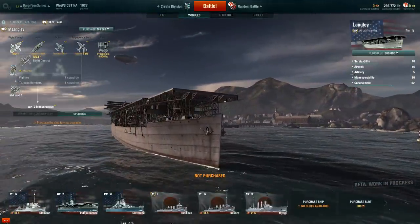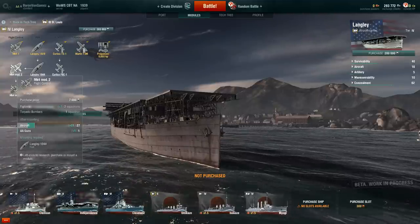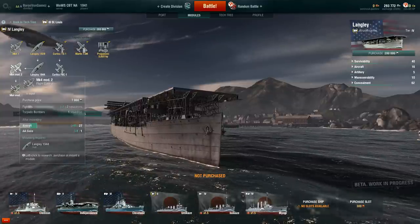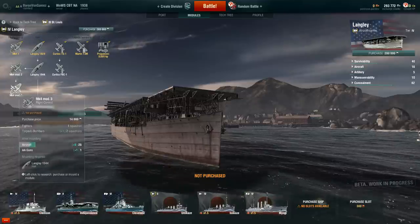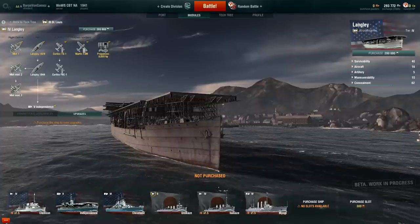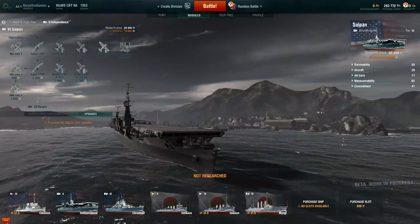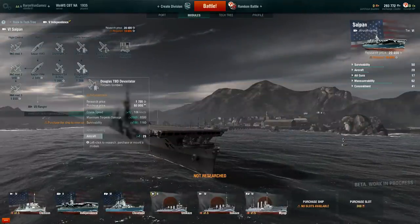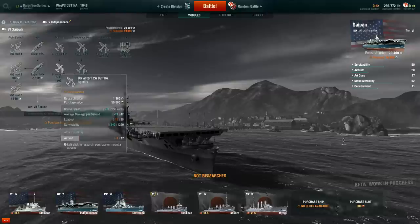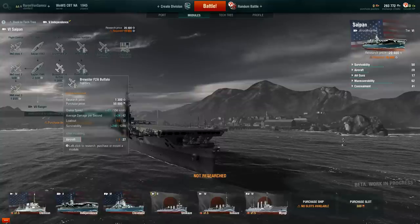There are different modifications — at stock, you have one fighter and one torpedo bomber. Then you can go to two fighters and one torpedo bomber, or two torpedo bombers and one fighter, depending on if you want to go for more of an air superiority role or really deal with capital ships. Then we have the Independence. The next class is the Saipan, and you've got dive bombers, TBD Devastators, and Brewster F2A Buffalos. It's not till tier 6 that you really get to see some good monoplanes.